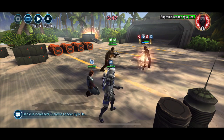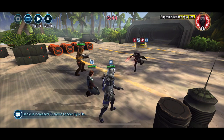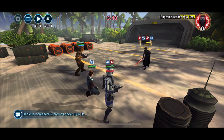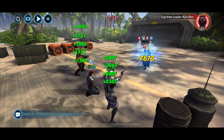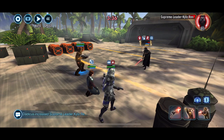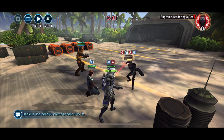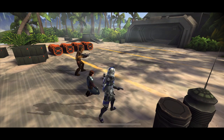Now it's just a matter of taking out Supreme Leader Kylo. As you see, he'll go after Fives. And Fives is just tanking like a boss, thanks to the guard of Chewie. Thanks for watching, have a fantastic day. Kylo out.